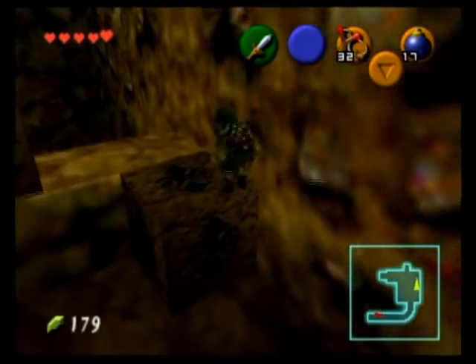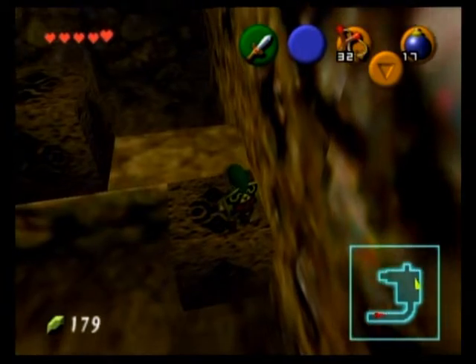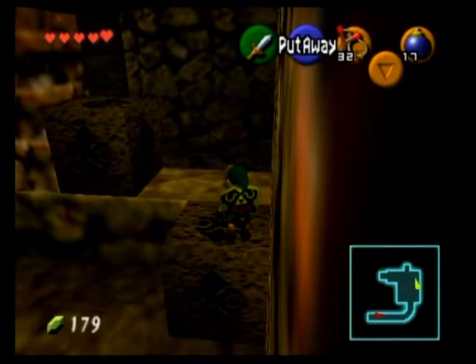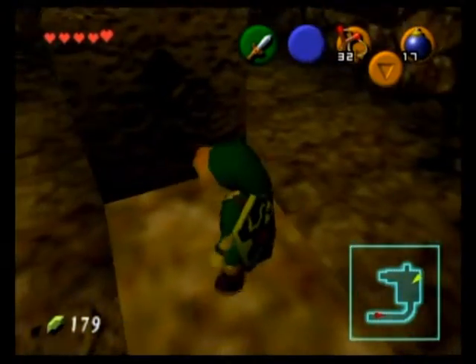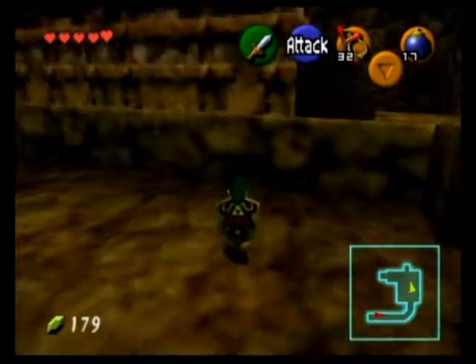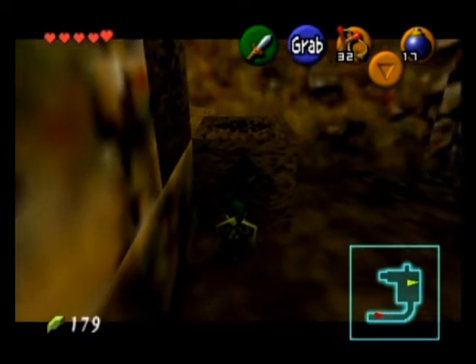What you want to do now is — you see these blocks right here? What you want to do is move the one I'm standing on over to this block here, and from this block we need to push it off this ledge so we can use it as a stepping stone in another area.